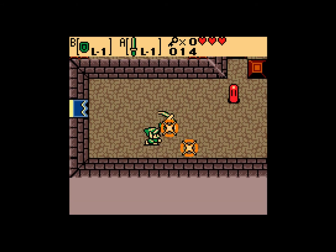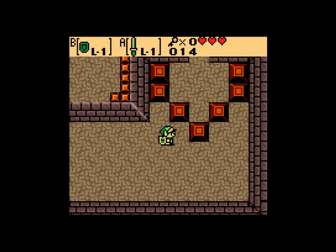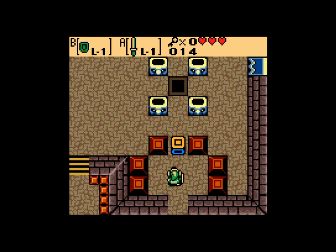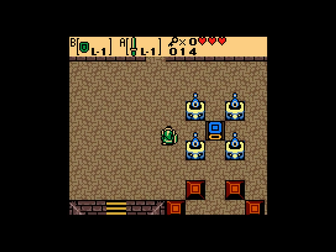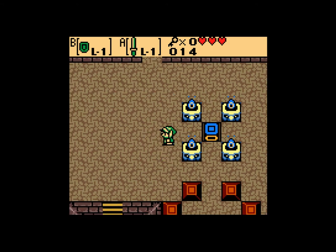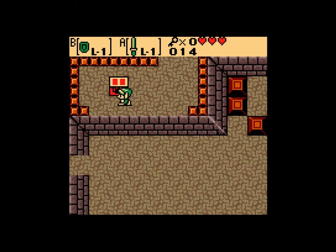So I'm going to, as I go through, I'm probably going to explain what different enemies are. Those are just Zoles. This is one of the interesting puzzles. This one's really not a puzzle yet, but there are some of those later that do actually become somewhat of a puzzle.